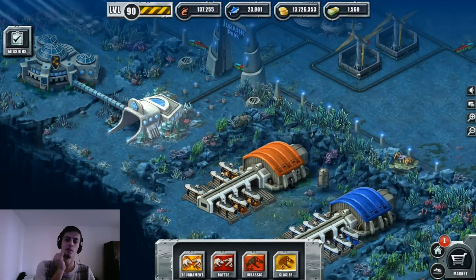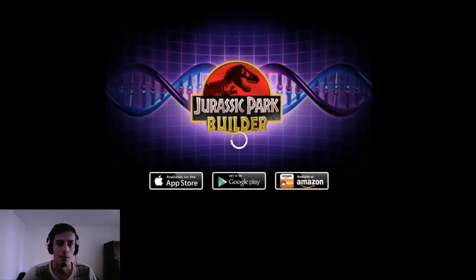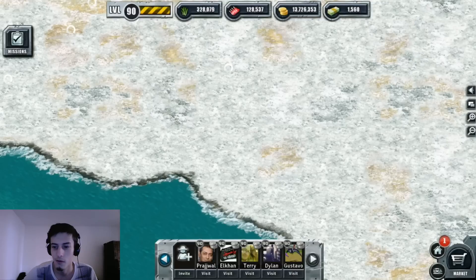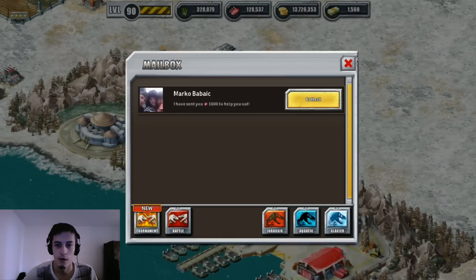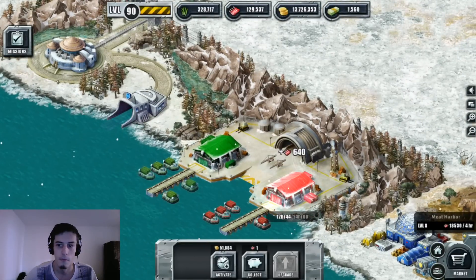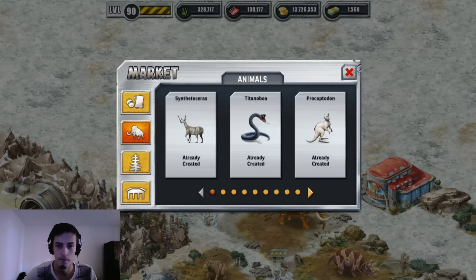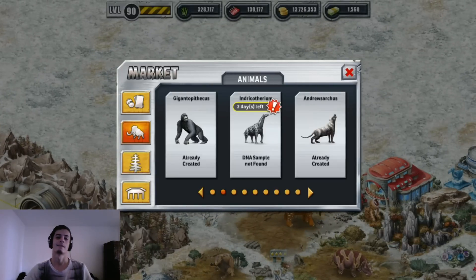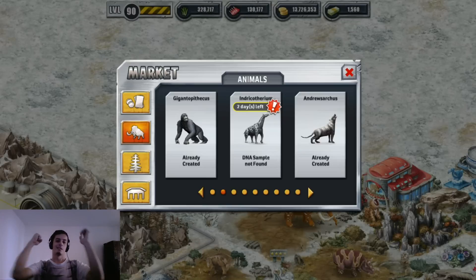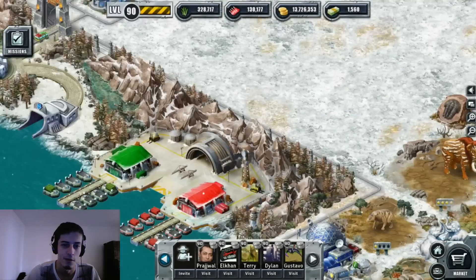Let's check the glacier, let's see if the glacier animal is the one I think it is. Yes, yes — Indicaterium! Yes, I need Indicaterium, I need him.